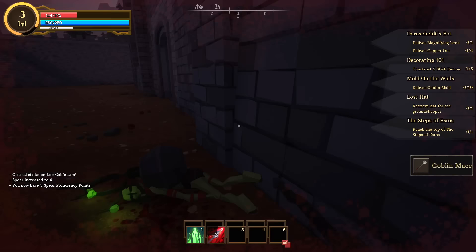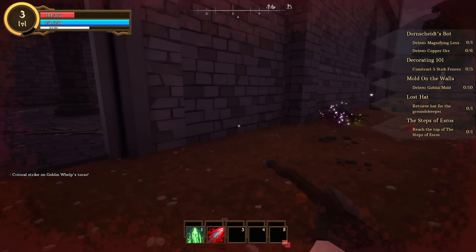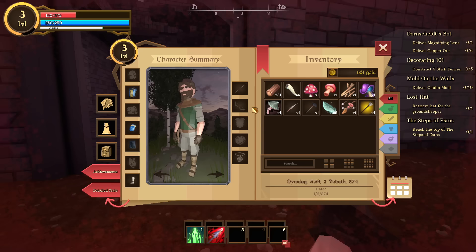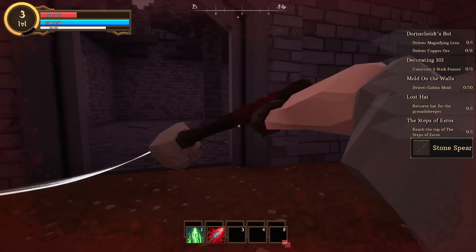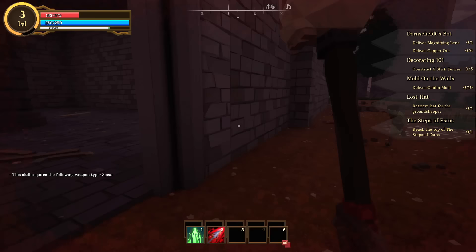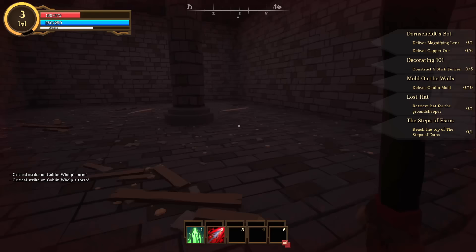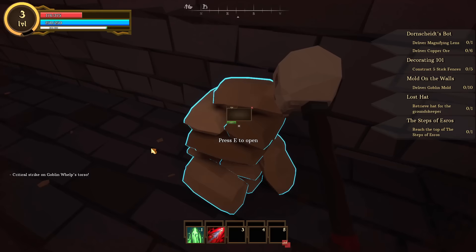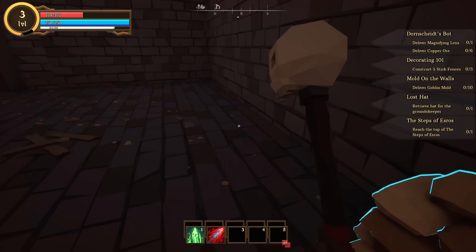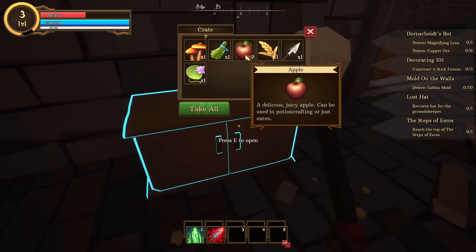An enemy dropped a goblin mace. I equip it — 20 damage, below average speed, but it's a bonk stick. It does knock them around a little more than the spear. I'm beginning to wonder if certain enemies have resistances against certain damage types. Inside a sack I find flour and wheat — useful for hungry townsfolk. I'm digging these little open free-adventure zones.